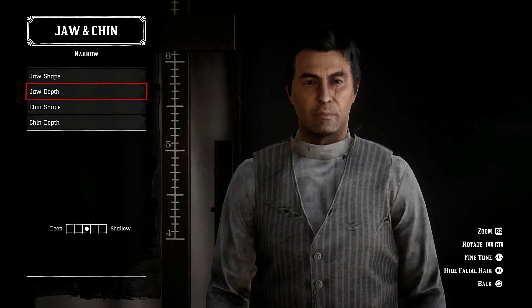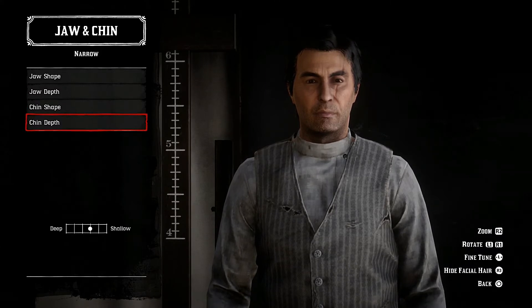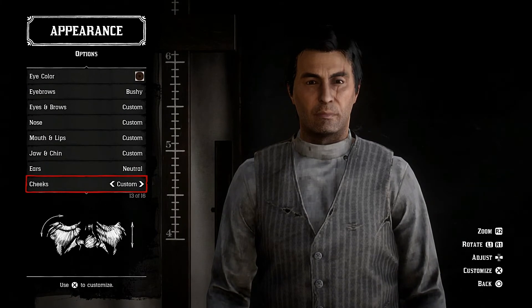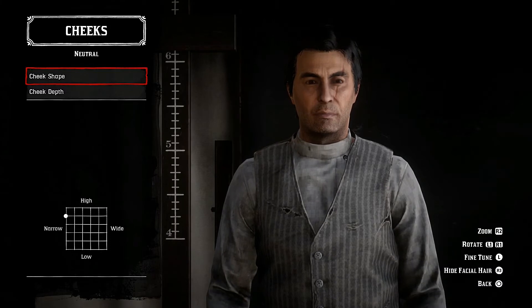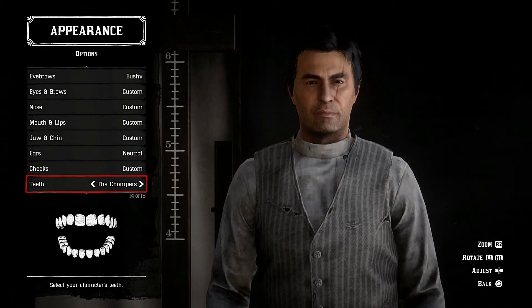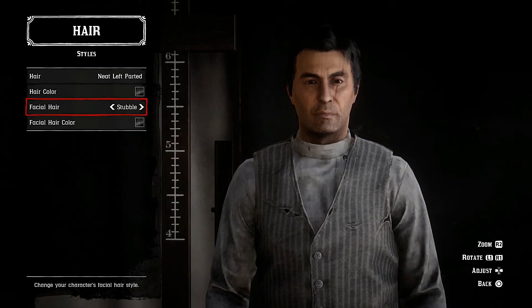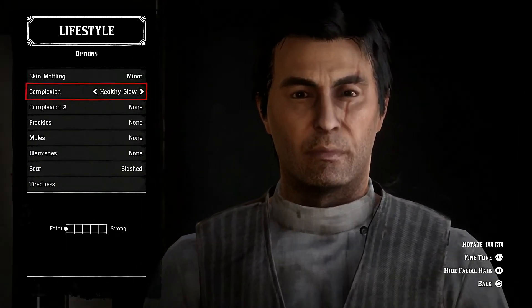Jaw and chin is narrow, jaw shape is down and slightly wide, jaw depth in the middle, chin shape high and slightly wide, chin depth towards shallow, ears are neutral. Cheeks are custom neutral — select neutral and then take them towards narrow to the left and high. Cheek depth in the middle. Teeth are the chompers, hair is neat left parted, stubble lifestyle is minor.